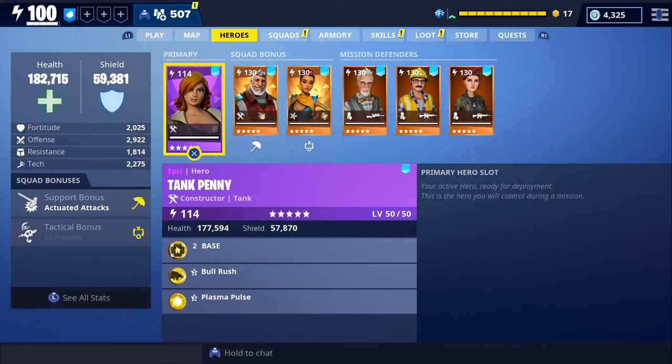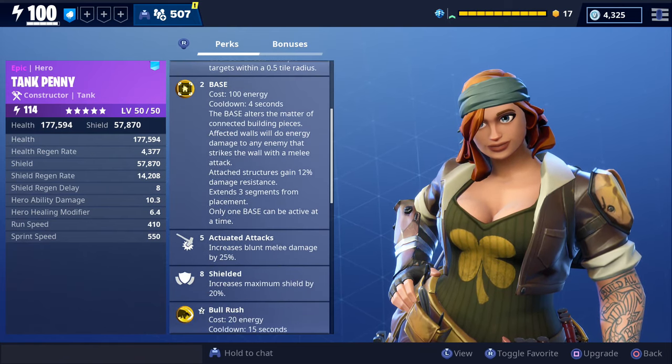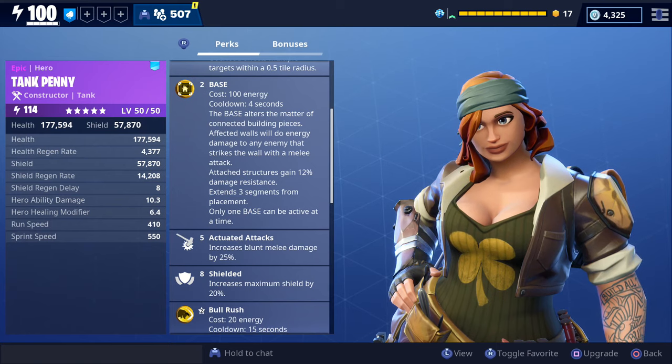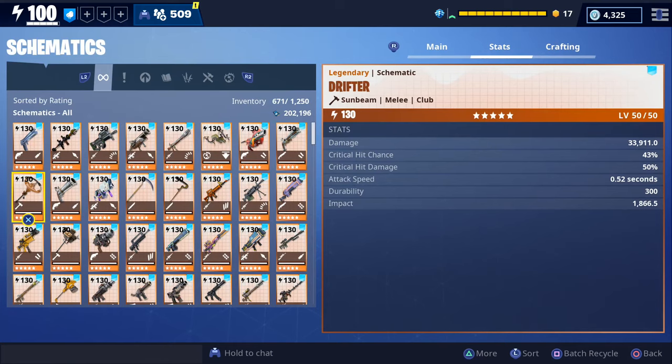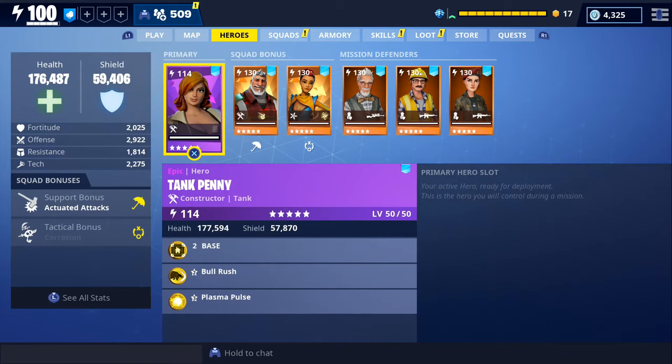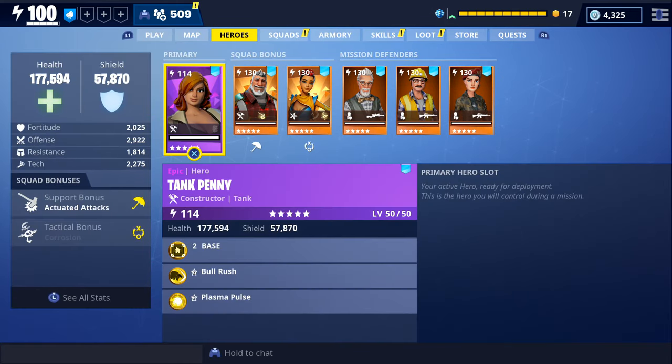In my opinion, Steel Wool Sid isn't really a good hero for clubs. Instead, I think a better hero to use with the Drifter is Tank Penny. The Drifter is not going to trigger her kinetic overload, but the reason we're playing with her is because she has the actuated attacks perk, which increases blunt melee damage by 25%, and that includes clubs as well as hammers. If you look at the damage, it says 33,911 and when we put Tank Penny in our primary slot it increases our damage to 38,192.